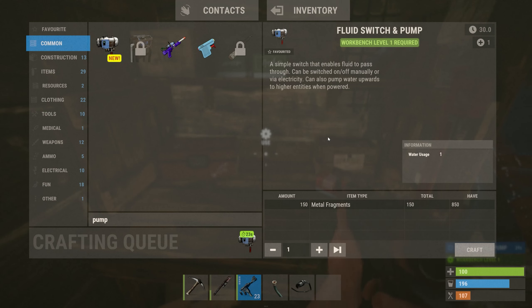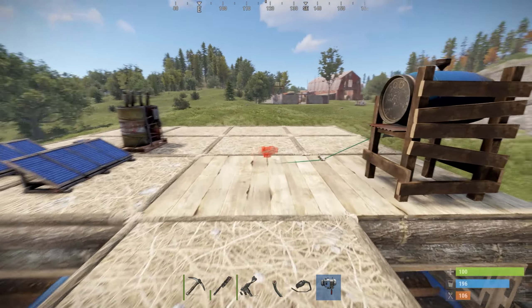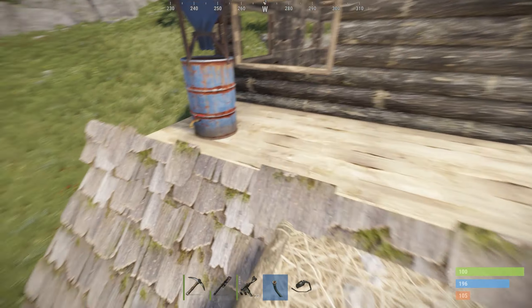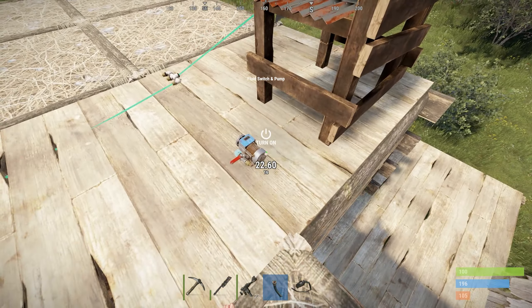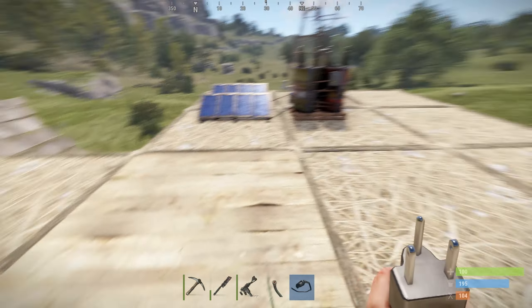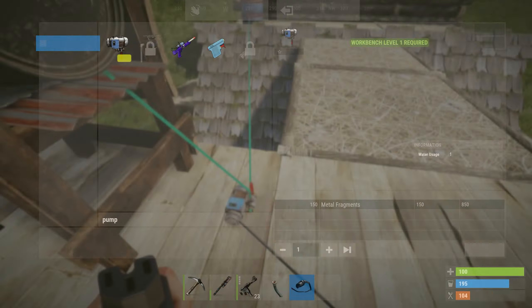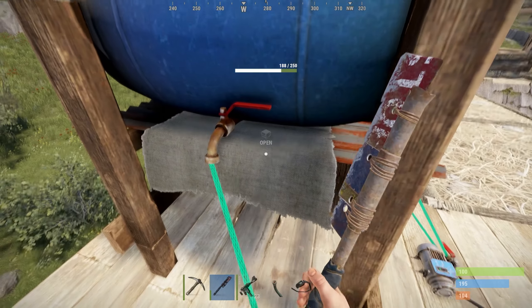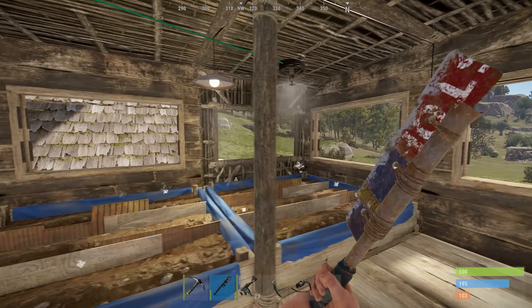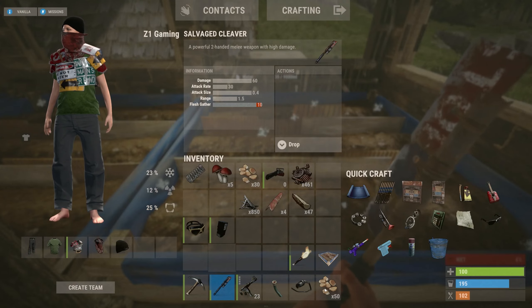I think we can always redo these lines later when we get more serious about the greenhouse — make them look nicer. Now — how do I bring in water? We need some kind of water storage container. What does it take to make the pump? Metal fragments — okay. We can make this because we have that other solar panel not hooked up to anything. We have a thousand metal fragments — let's craft a fluid pump.